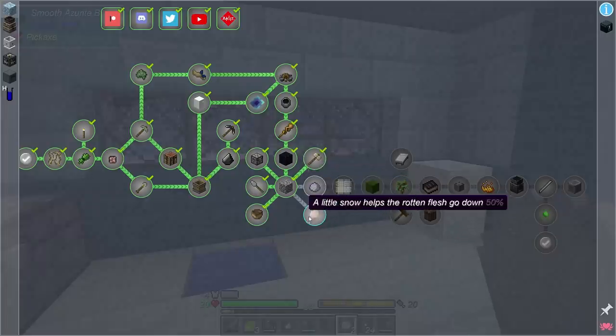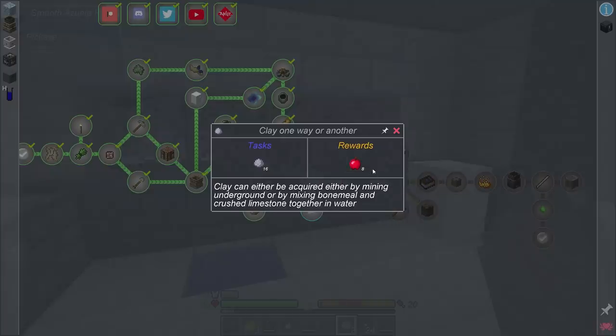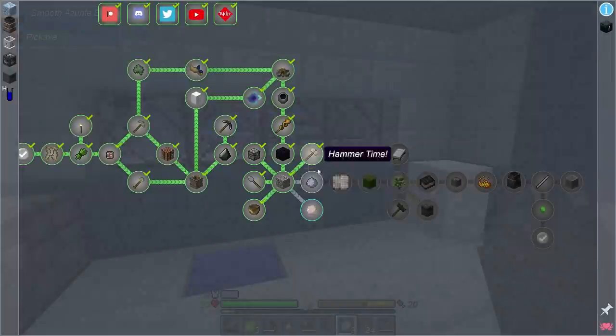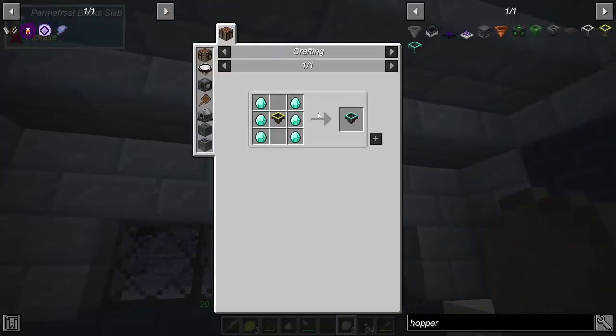Let's go in and see what the next quest is. We can go ahead and do this one — it wants us to find clay, and then it looks like we're getting a water strainer, which will be our first kind of automation. I'm actually curious — do we have access to hoppers early in this pack? There's speedy hoppers and hopper enchantments, a depth hopper... this one only takes stone. So once we have stone and the ability to make chests, we can make hoppers. That's actually pretty cool.